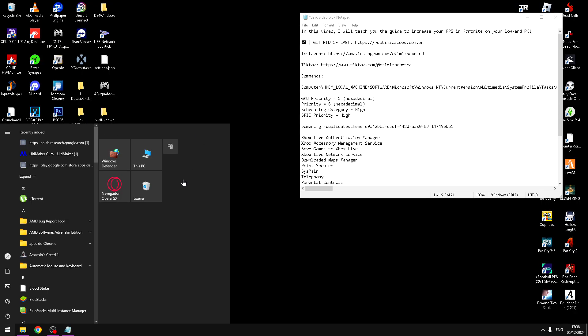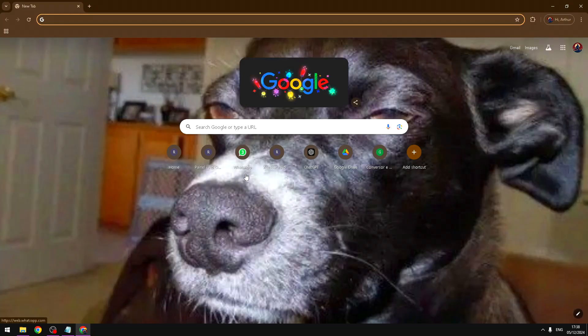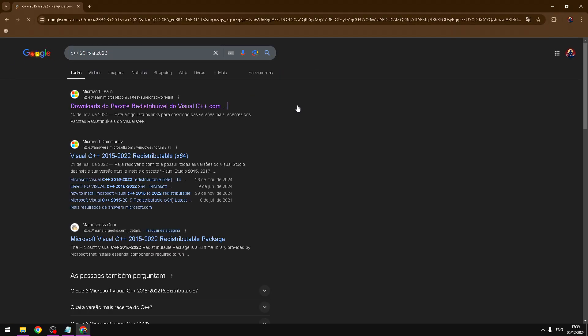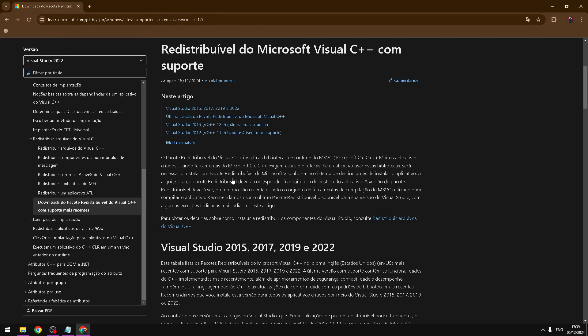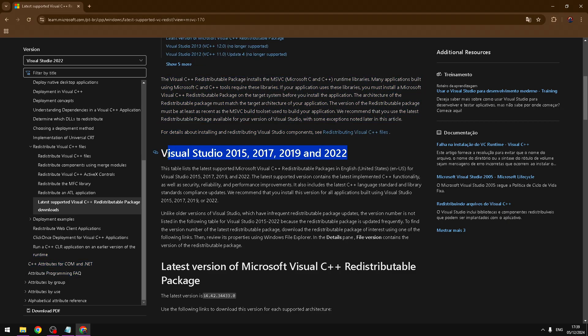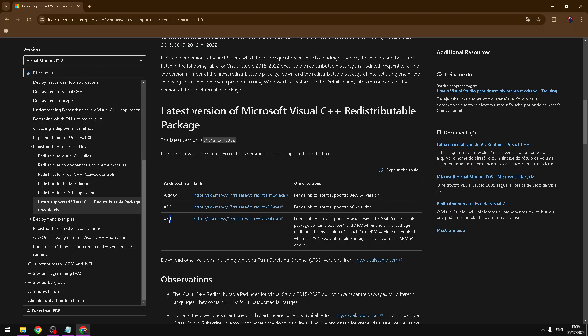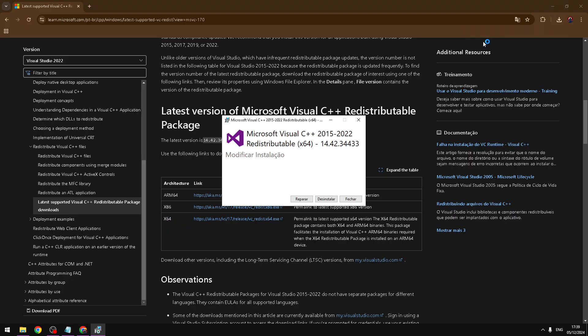Now open your browser and search for the service. Open the first site — Microsoft Learn — and find the redistributable package downloads. Open it, and if you see the download page, scroll down a little and click the x64 download link.